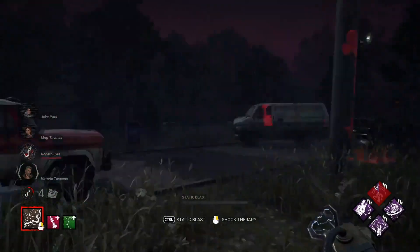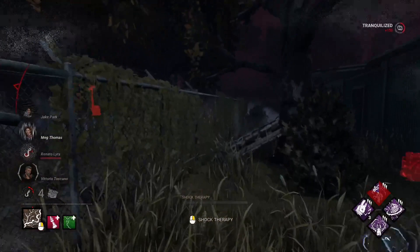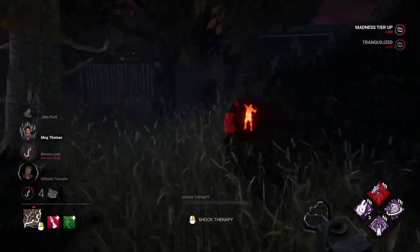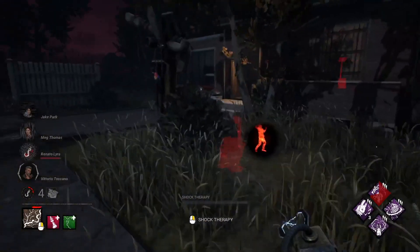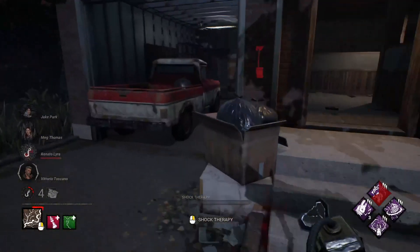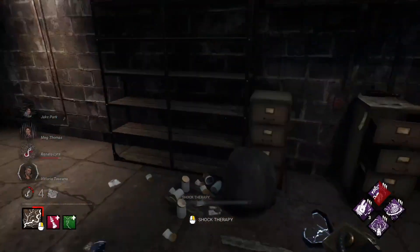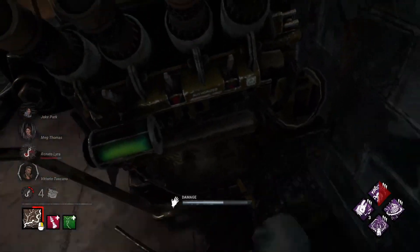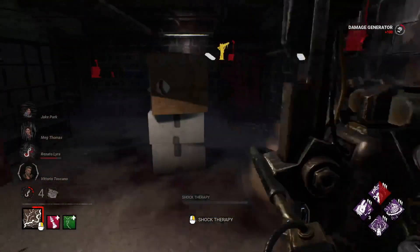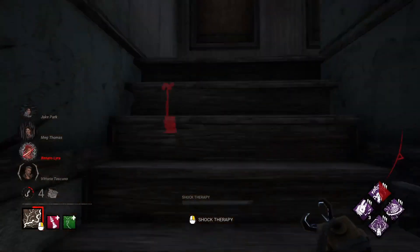One of the great things I love about the Doctor is — you know as a killer you get into these moments where you just don't know where anyone is. You can just use that ability and hey, look we found ourselves a friend down here trying to be sneaky in the basement. Let's go say hi. I don't see anyone here so we'll give the generator a kick — the survivor's probably being very sneaky. And we'll just keep moving.